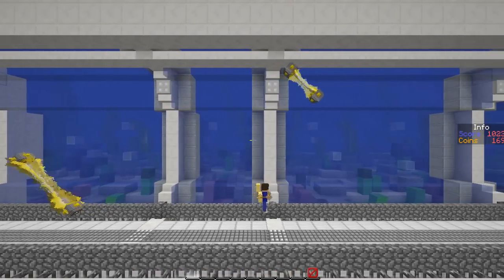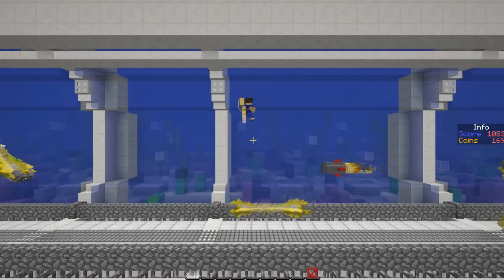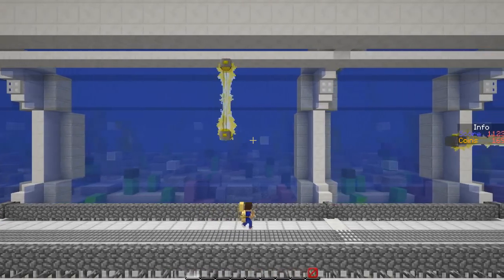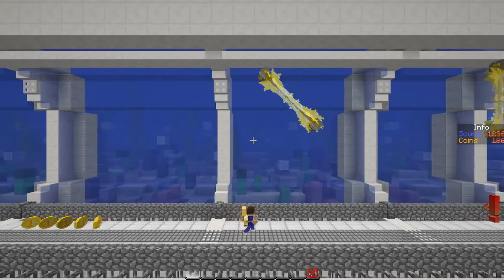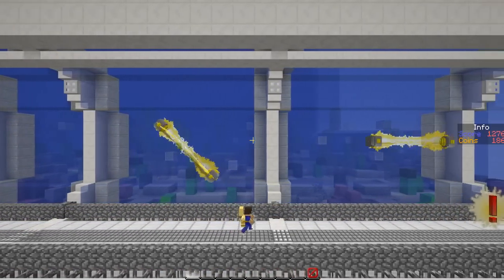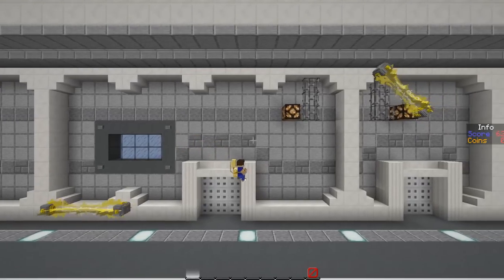I've got 170 coins right now and I'm at 1,000. I'm not even going to mention my score anymore — I feel like that's just a bad strategy. I do have 170 coins, I might be able to afford a jetpack after this round. I'm not even going to think about it, I'm just going to play. Here I go, the rocket is on its way and I have to dodge it.